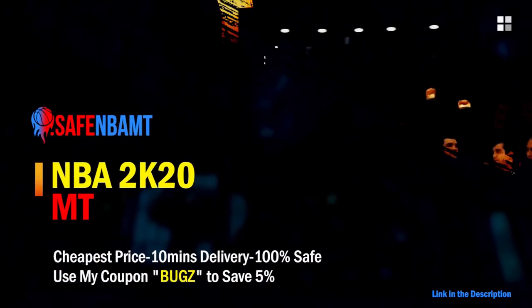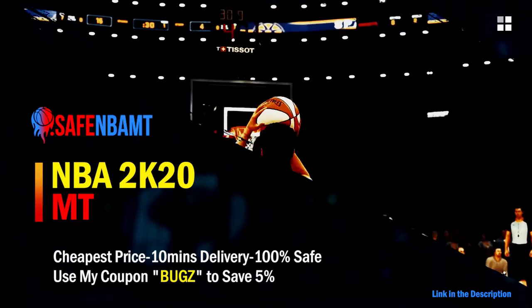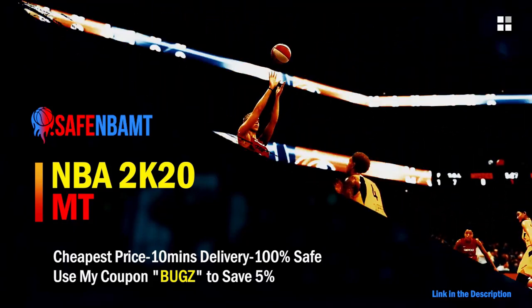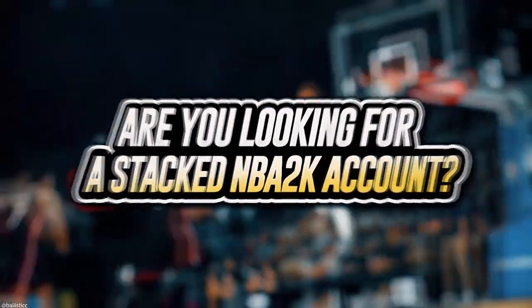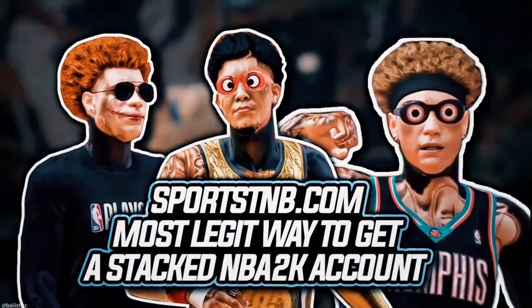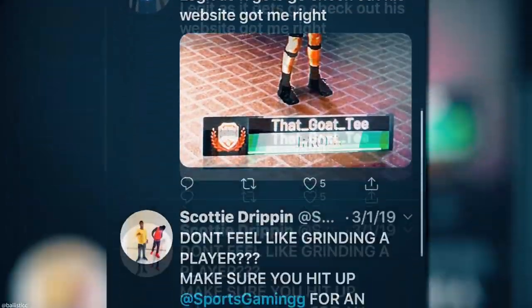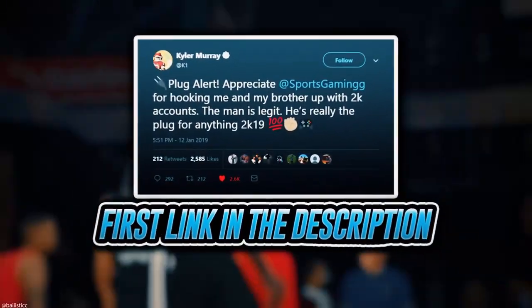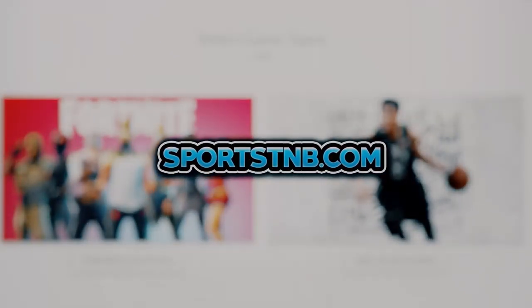What's good guys. If you want cheap, fast, and reliable NBA 2K20 MyTeam coins, head on over to nbasafe.com and use code 'bugs' for five percent off at checkout. If you're looking to buy a stacked NBA 2K account with max badges and more, visit sportstmb.com — he's been in the community for years and has hundreds of reviews. Click the first link in the description to get your account today.